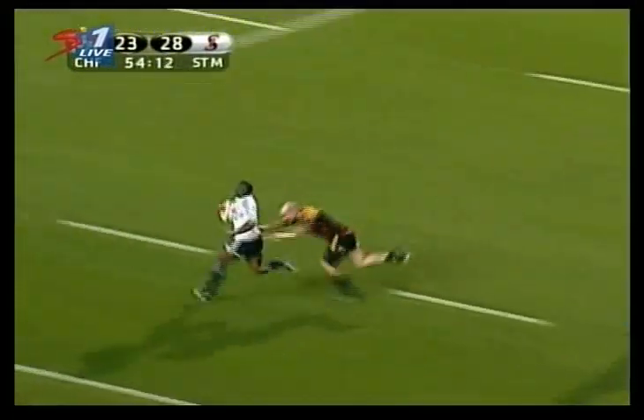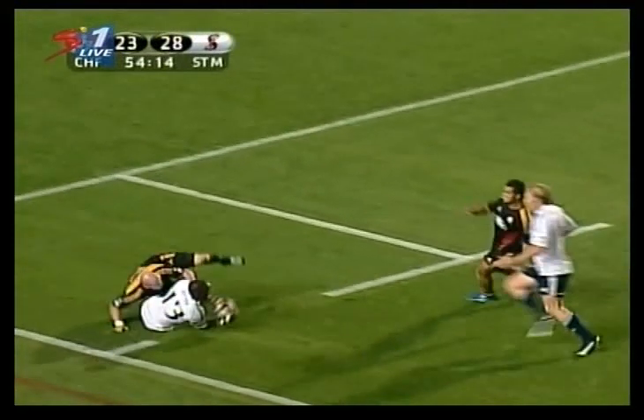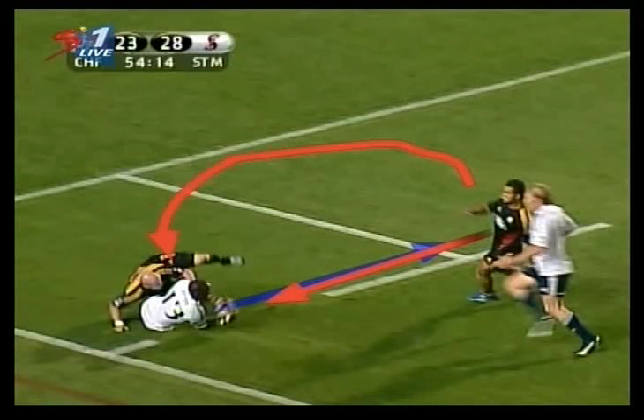Fantastic play by the Stormers and they deserve so dearly to win this. But if we can stop it there — now you see, according to the ref, that is the offside line. So that player, the Chiefs player, can't play from that side of the line. He actually needs to go around and play it through the gate.